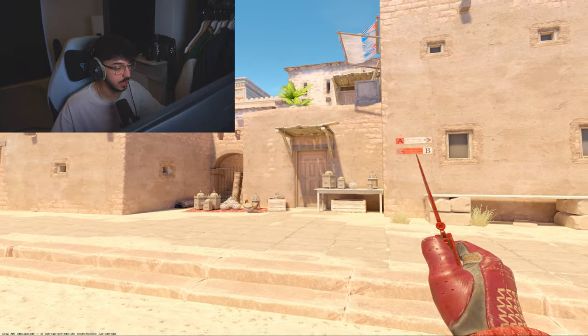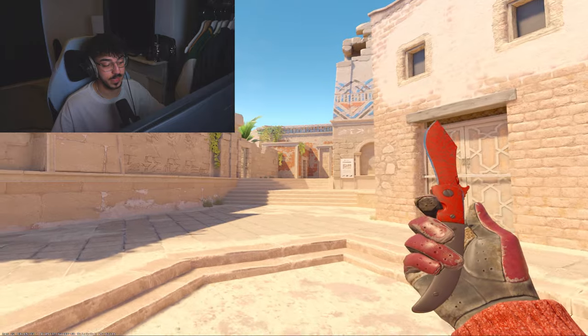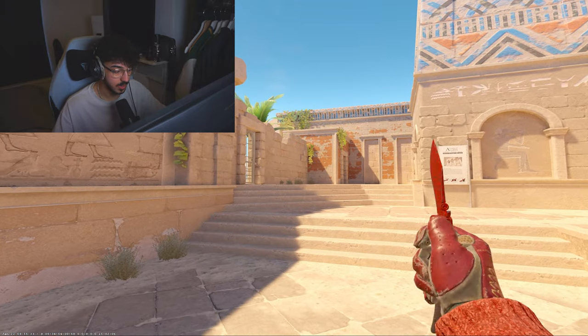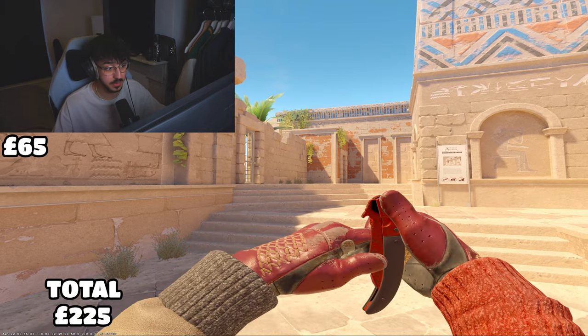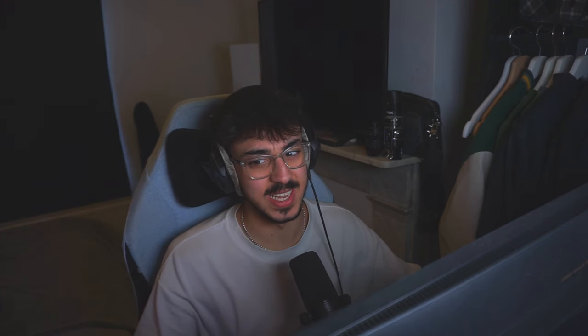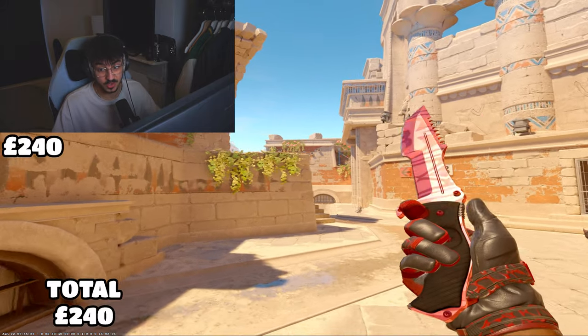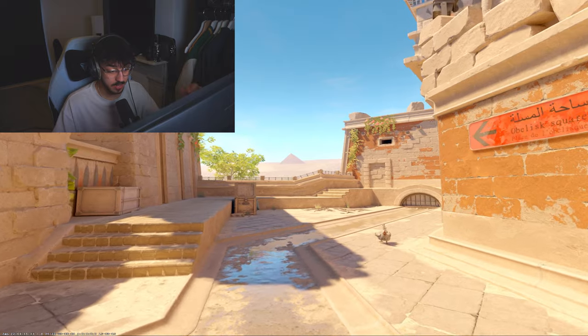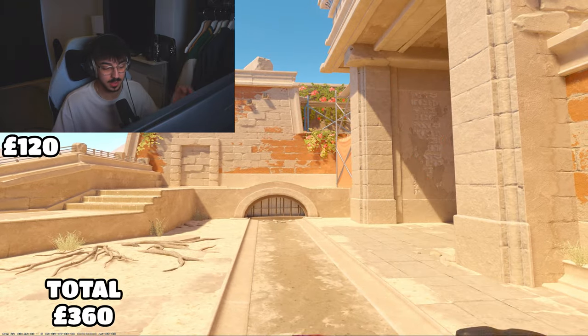Moving on to knife and glove combos. For the cheap tier: the Navaja Knife Crimson Web Minimal Wear at around £160, paired with the Specialist Gloves Crimson Web Field Tested at around £65 — coming to £225. For the mid tier: the Huntsman Knife Slaughter Minimal Wear at around £240, paired with the Blood Pressure gloves Field Tested at £120 — bringing this combo to £360.